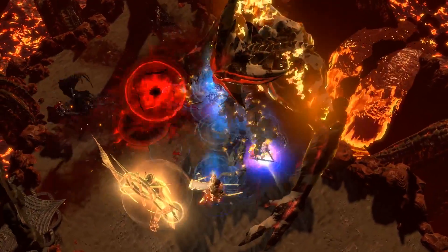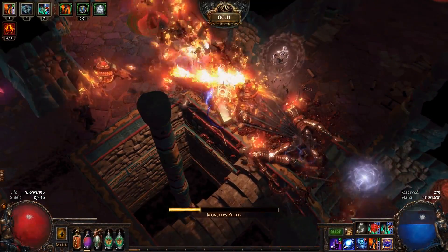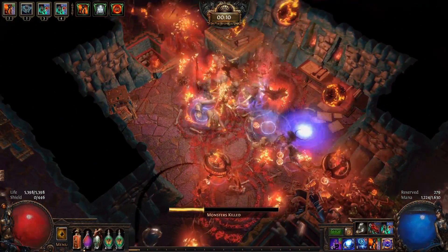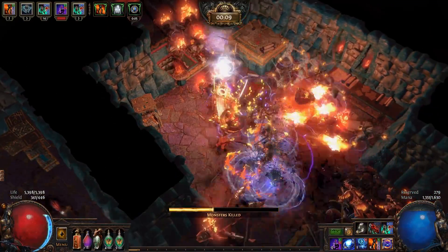This week's build is a Necromancer hellbent on killing its minions. It uses one of the unique items introduced with the Encouraging Expansion to burn through skeletons. Each one explodes with a satisfying pop and deals a pile of damage to the enemies around it.